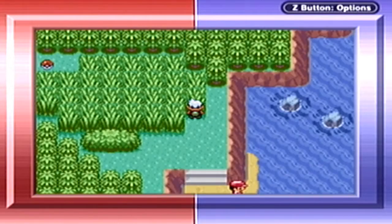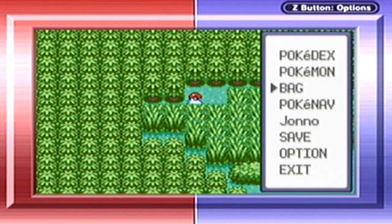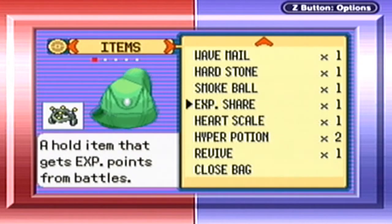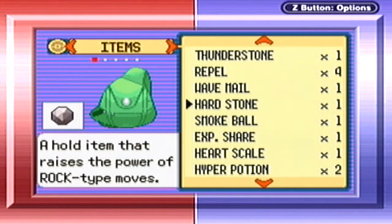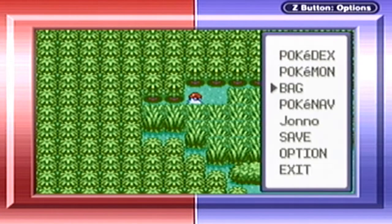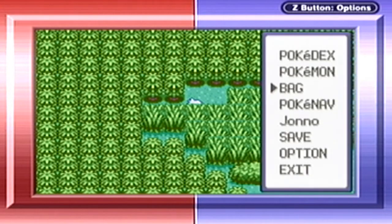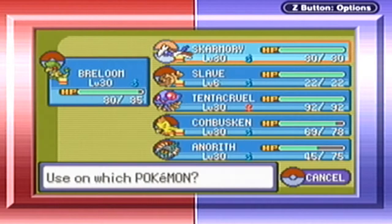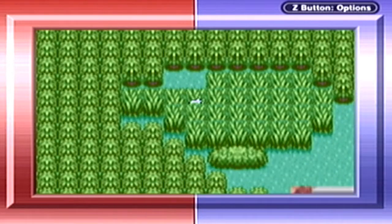I believe if you surf over here there's an item you can get. Yes, there is — it's a Zinc. I'm going to use that because Zinc is very, very good. I don't even need this other item — why do I have that with me? Give me Zinc. Special Defense — let's give it to Tentacruel, obviously, because Tentacruel is our special defensive wall.